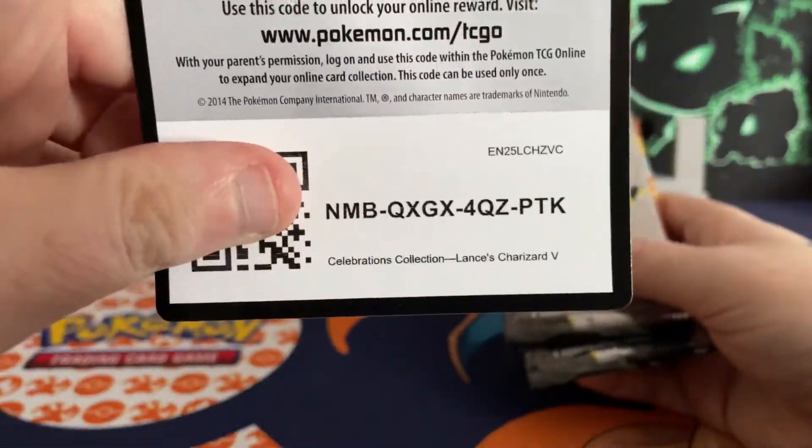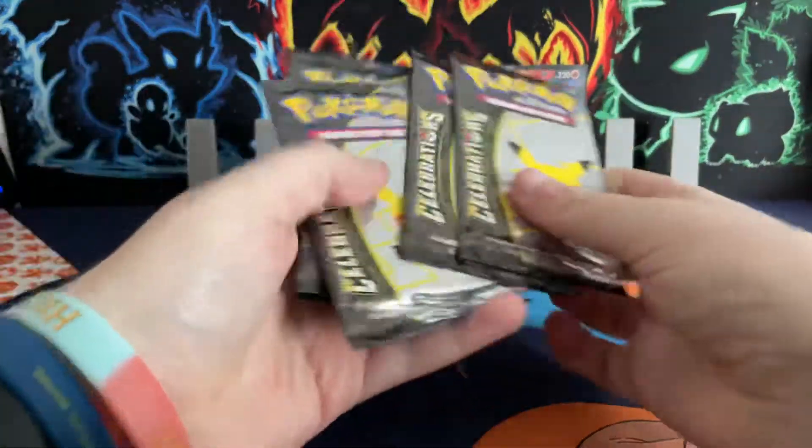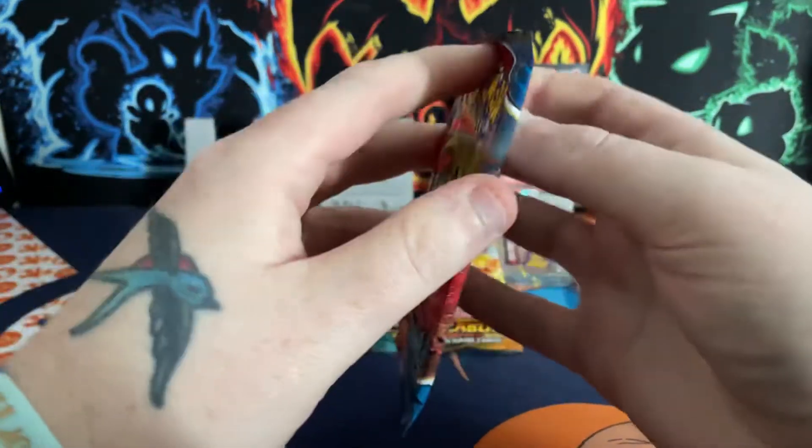There's a code card — should be available as of today. So obviously we've got four Celebrations packs, we've got Battle Styles and Darkness Ablaze. I'll save the Celebrations to last — get rid of the rubbish Battle Styles first.